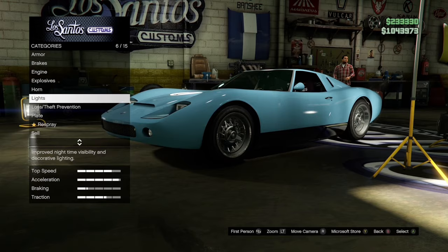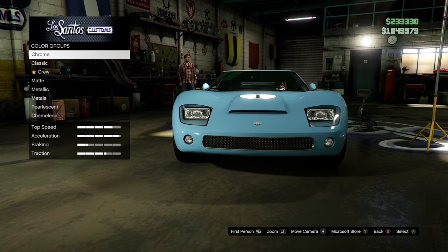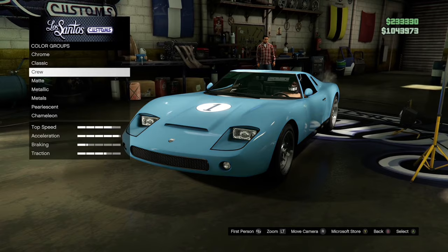Lights, headlights — and it's these type of lights. Free spray, primary color, classic surf blue. Or you can put on the crew color, it's free. And then crew emblem — put on your crew emblem if you joined the crew.